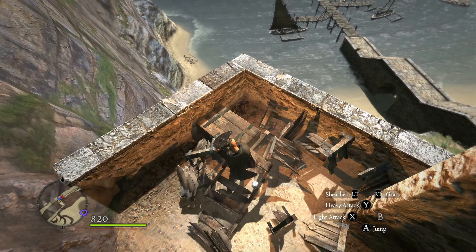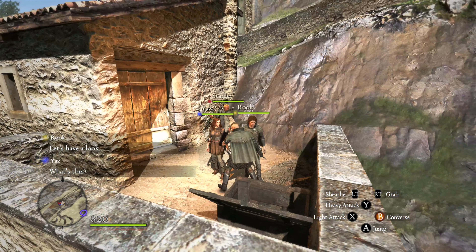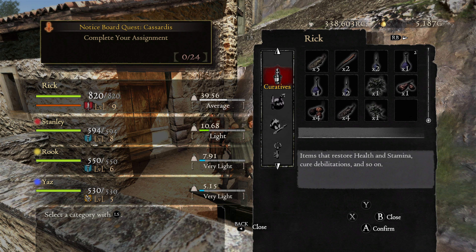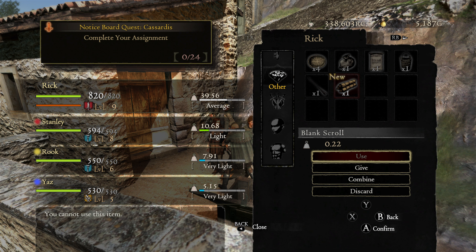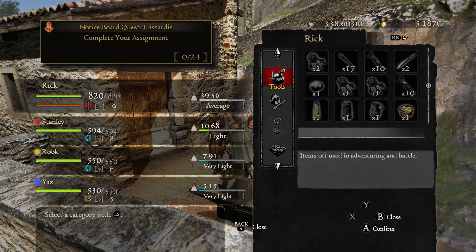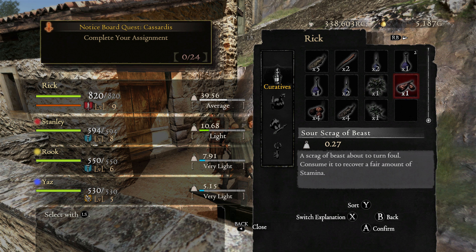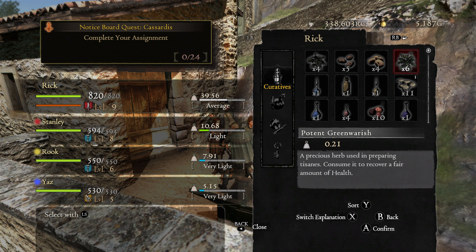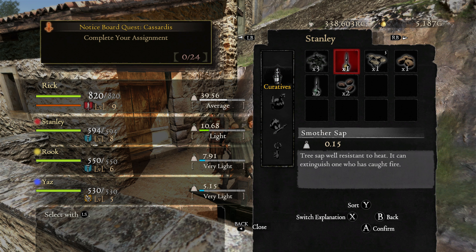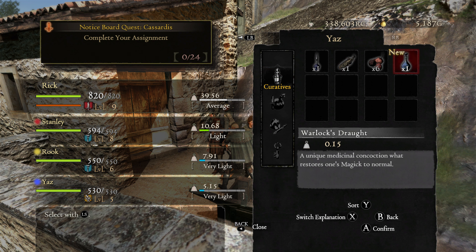What is this - a little storage area? Anything good? Empty chest - we must have already gotten stuff out of there. Let's go down here. Chest - let's have a look. Warlocks draft. We got clean papyrus - can we combine this with something? Maybe you could make a scroll. There it is - he picked it up. A unique medicinal concussion that restores one's magic to normal. I want to give this to Stanley.